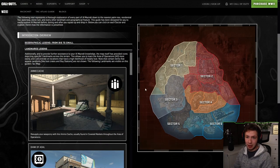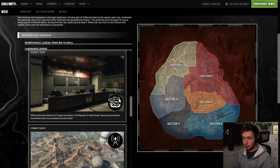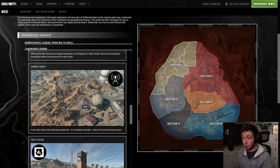I found the icons here. So ammo cash - we got a bank, likely a good source of cash for the operator in need of funds. These bank structures also have good rooftop advantage points. We got black sites. We got Burgertown - offering the best selection of burgers anywhere in the Republic of Adel. Burgertowns are everywhere, sometimes within visual distance of each other. Comm tower - a tall metal radio mast offering exceptional, if completely exposed, views of the surrounding scenery.